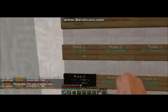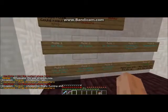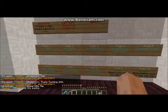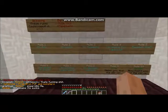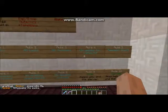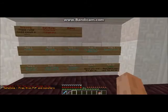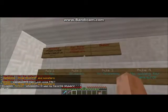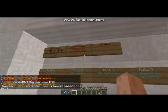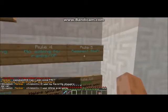What they mean by no ads is you're not allowed to advertise your server or any other server here. Rule 4 is no asking for ranks or OP. If you break the rules, you might get a mute, ban, IP mute, or kick. Rule 5 is respect staff.